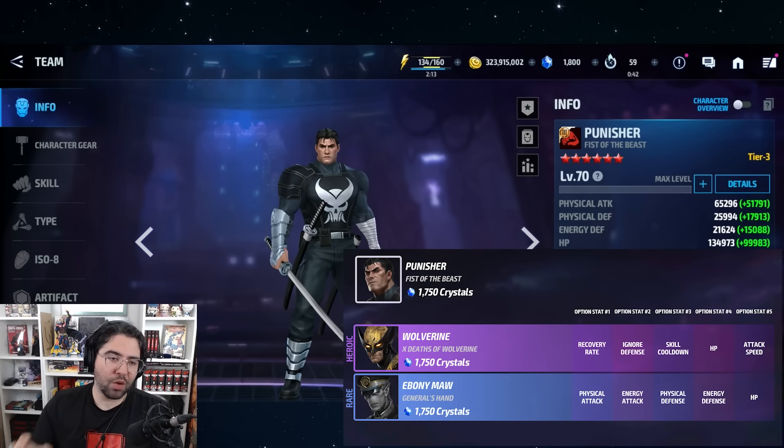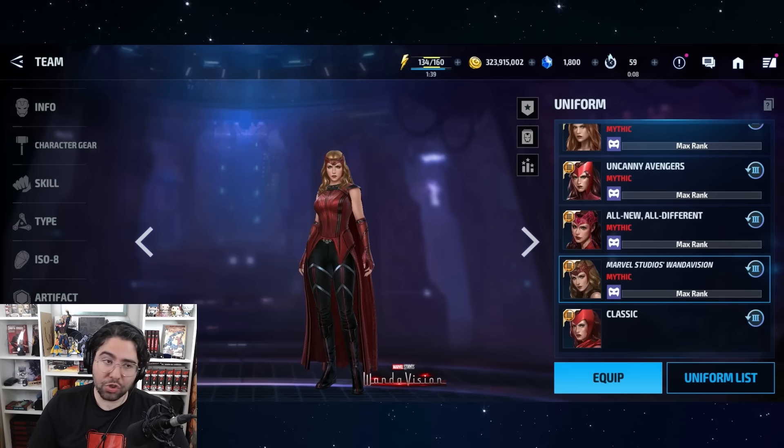This uniform was a huge letdown, but hopefully it will be featured as an optional for good uniforms to increase its value. It started off with two tier fours — lots of room to grow since that's only two out of potentially eight or nine — and you have the second best optional for Wolverine and the best optional for Ebony Maw. Not a ton of value right now, but it's definitely going to cook in the future.